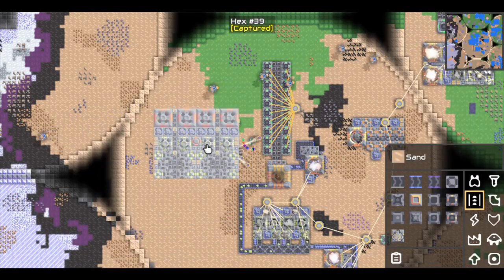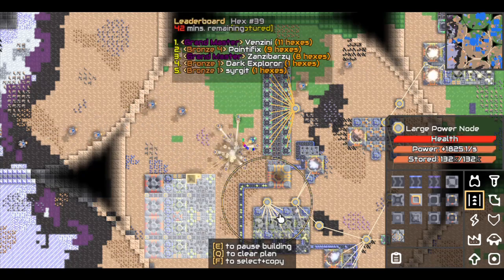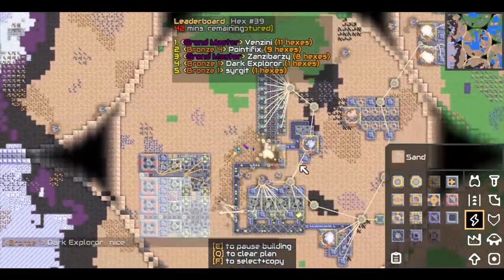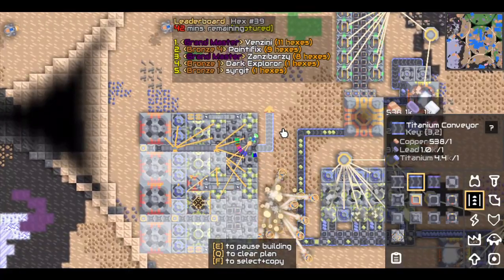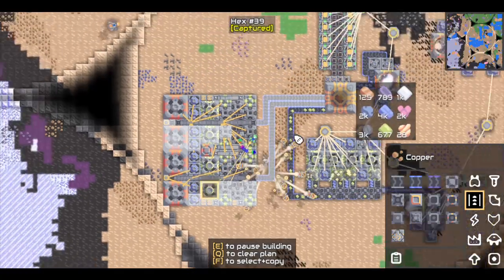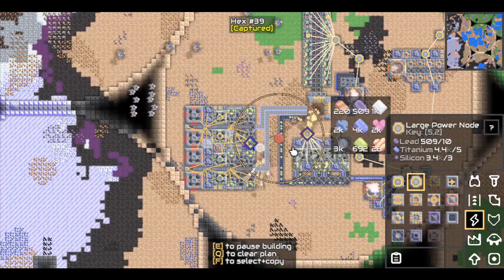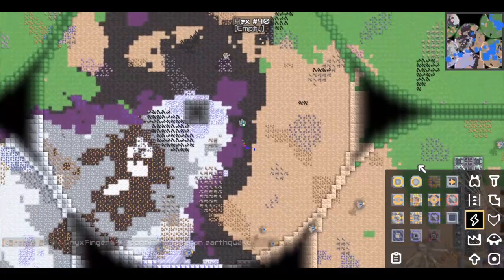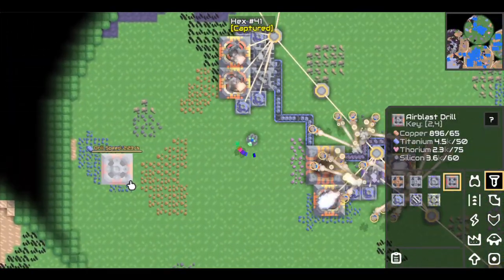Titanium's a little bit slower than copper and lead, so I might need two airblasts rather than one airblast and one laser. But often I find a patch where you can easily fit one airblast and one laser but not two airblasts, so it is what it is. It seems to be almost a full belt, if not full. Maybe an airblast and a laser for copper or lead is too much. Anyway, time to expand. We need more silicon and more titanium. Following the plan.